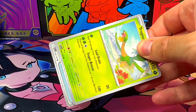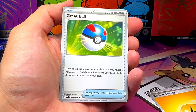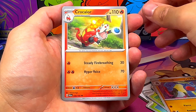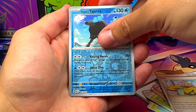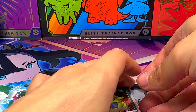So I cannot complain till now. Apparently all the good pulls are for the second part of this box. Holopip, Makuhita, Toxicroak, Crocalore, Pelipper, Yono Parallel, Paldian Tauros Water type, and one Tyranitar.